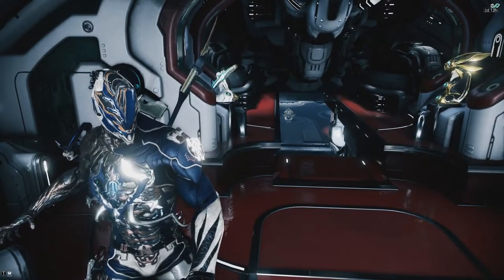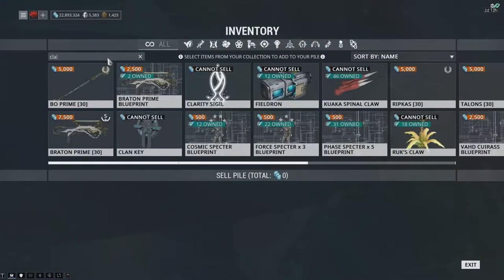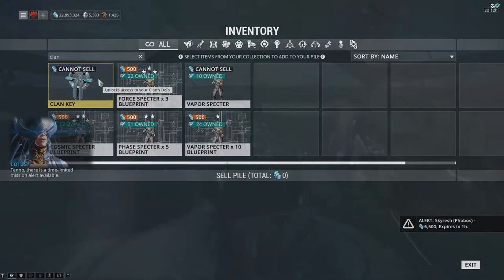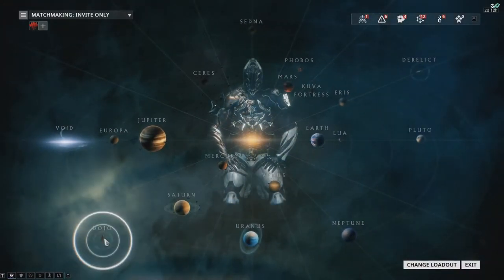Not in a clan? Just ask in recruiting chat or the Warframe forums. When you get a clan invitation though, you won't be able to immediately access the clan dojo. First, you need to get the clan key blueprint from the market and craft it in your foundry. After it's done, you then have access to the clan's dojo.